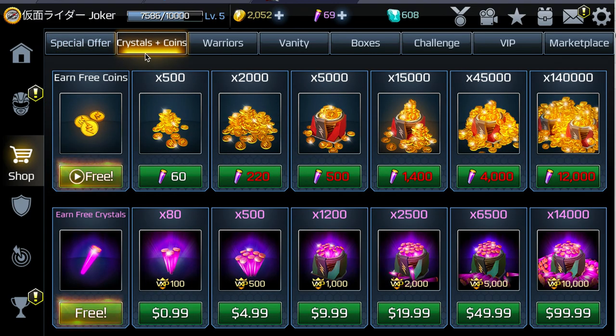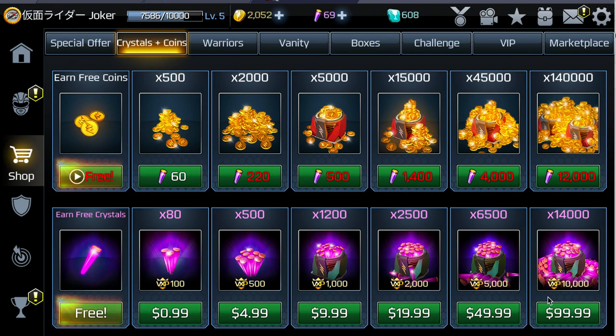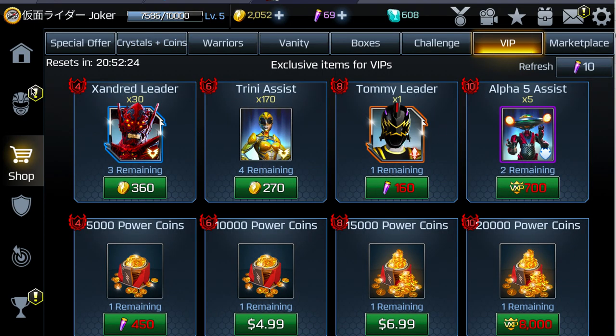What you do is go to Crystals and Coins and spam the $99.99 deal once. After that, go to this offer and spam it 500 times. Then go back and spam it 69 times.